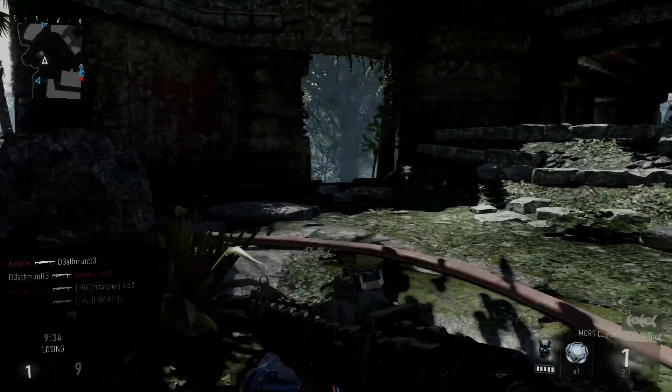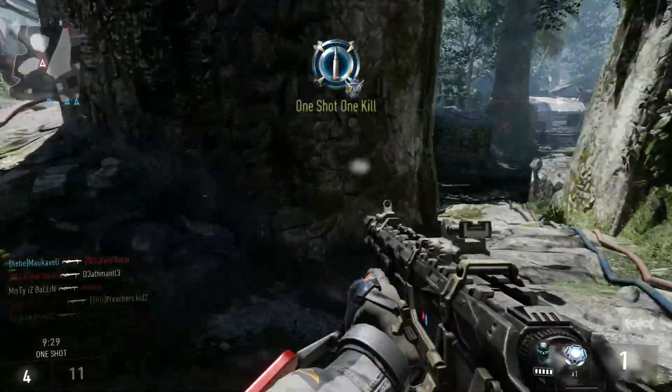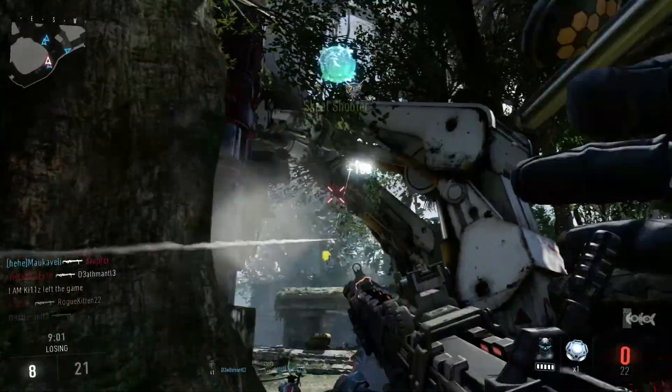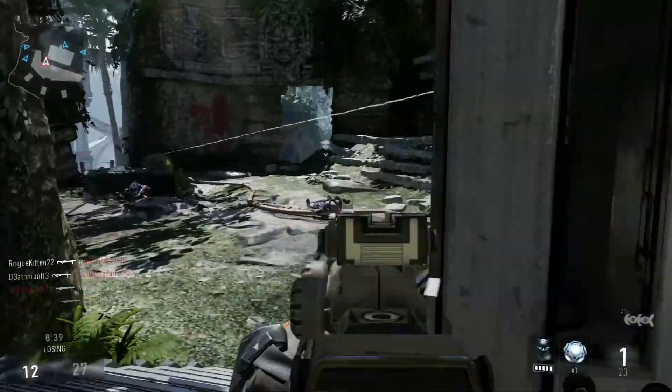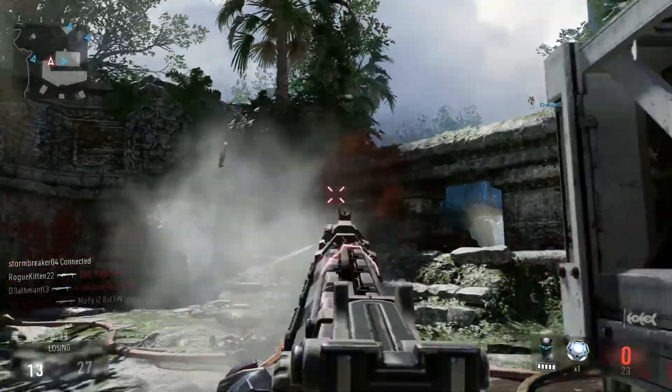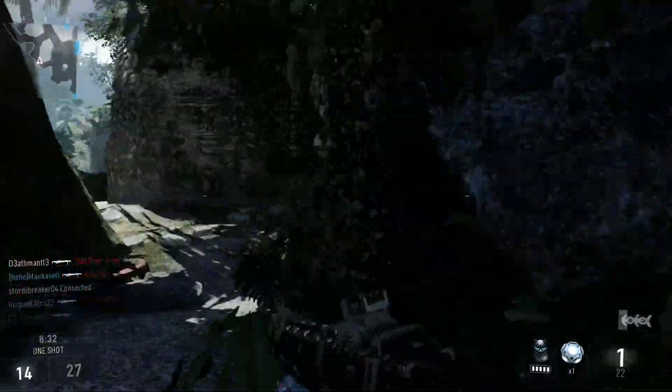If you guys didn't notice by the beginning of the video, I literally got two of the craziest supply drops ever last night. Now the Doctor is a sniper rifle — the fire rate is almost twice as fast. The fire rate on the Morse is how fast the Morse repulses, so it's like you can shoot twice in the amount of time a normal Morse can shoot once. It's an absolutely insane gun.